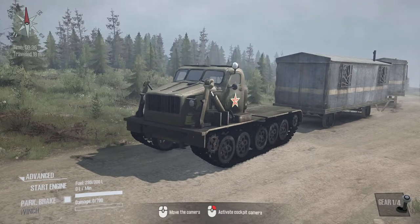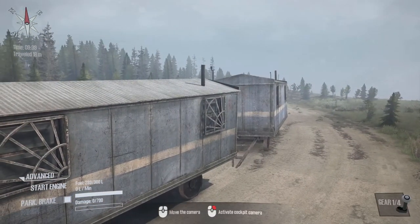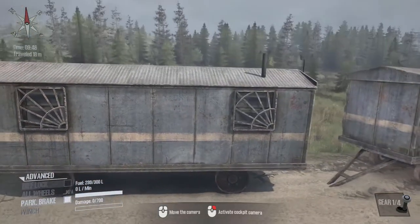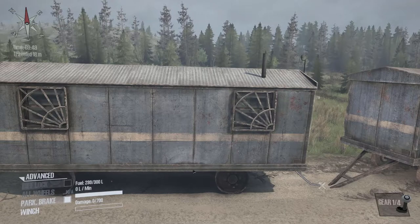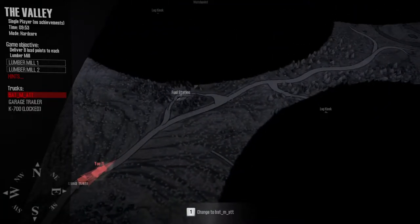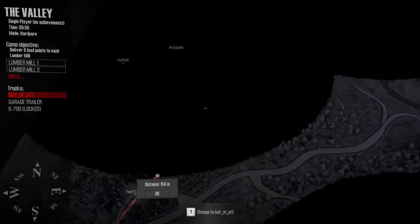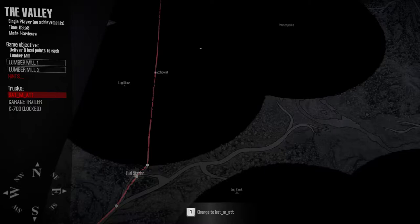So the plan here is to haul these garage trailers up to the garage so we can test how this thing hauls, and then we will unlock the garage at the same time and have a look at some of the add-ons that come with it. Let's get this thing fired up. I believe this thing doesn't get great fuel mileage — most tracked vehicles don't, so I don't even know if we're going to make it, to be perfectly honest.